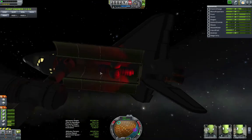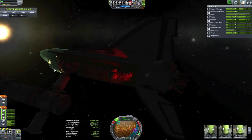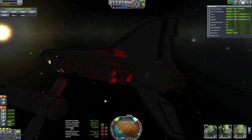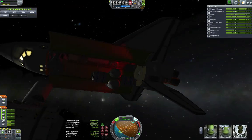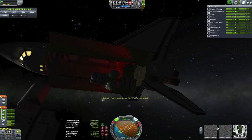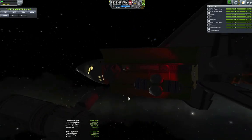I had action groups set up this time for releasing the payload, and I unfortunately used the one that was mapped to the port for the docking adapter and undocked the shuttle. But I was like, whatever — at this point I don't even need to stay docked to the station because I already got the fuel out of it. This thing's going back.